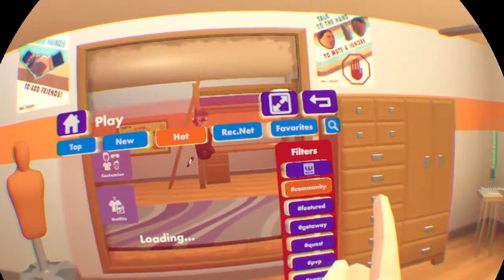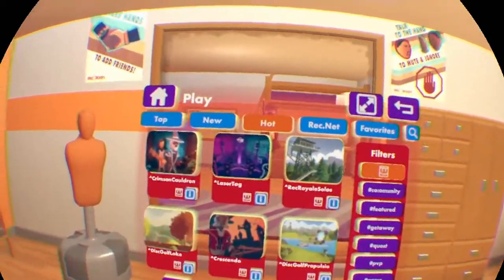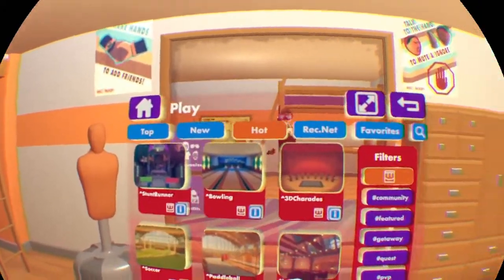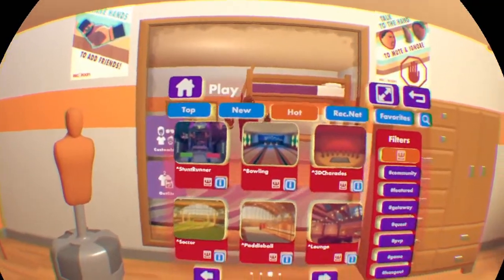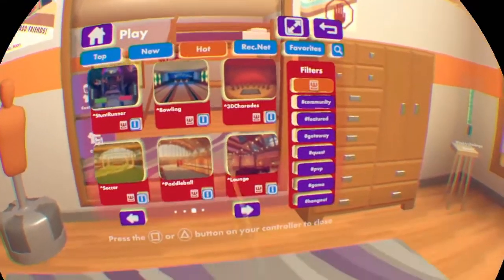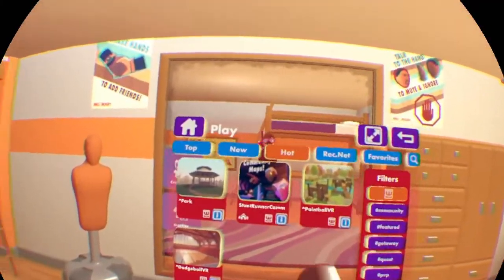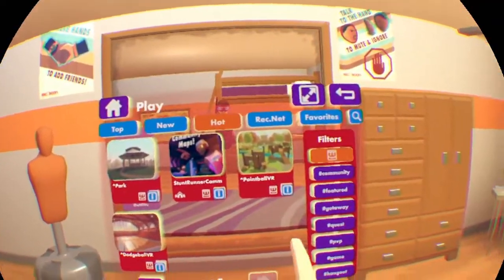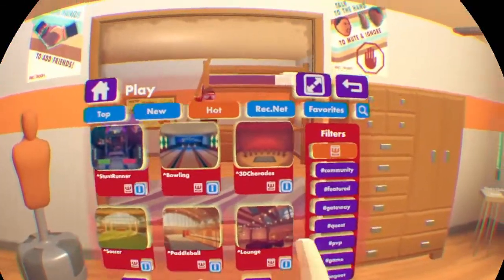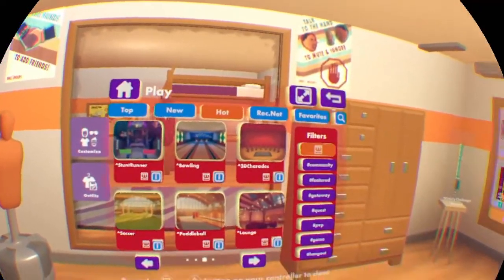For Rec Room Originals — if you're going for a Rec Room Original to level up in, do not play Stunt Runner. Stunt Runner gives you almost no XP at all, and even if you hit a high rank, it won't give you very much XP. For the Rec Center, Lounge, and Park, it won't give you the same amount of XP as playing Paintball or something like that, but those things do now give you XP. So if you wanted to chill in a Lounge or Rec Center, you will get XP for it — not very much, but you still will.